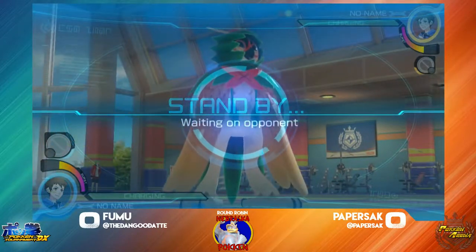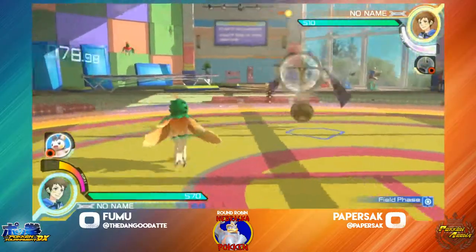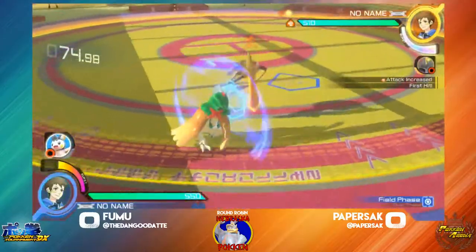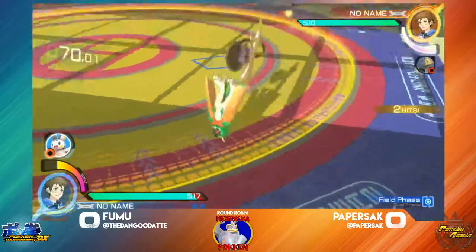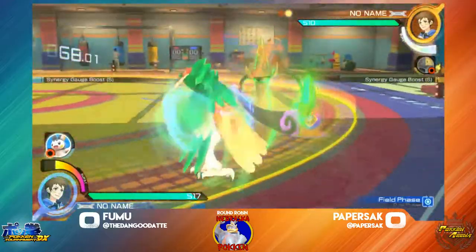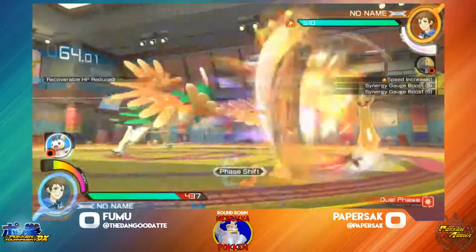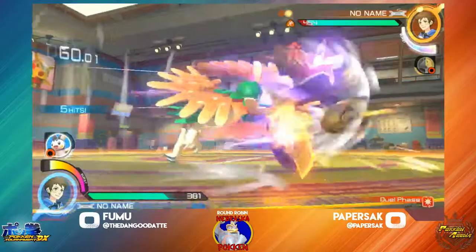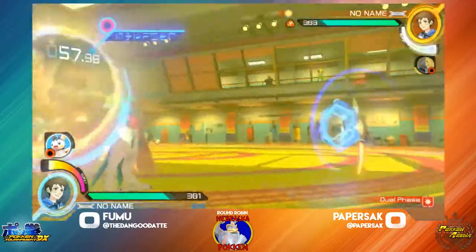Let's see if we can... In theory, Aegislash is a pretty good support against H-Flash, because H-Flash's inability to jump will avoid it when in shield form — always a good start. But if timed correctly, H-Flash can actually push through all of that. That's something to be wary of — it's not always as free as you might think.